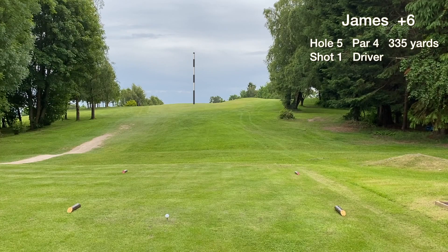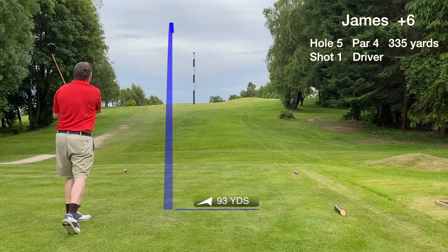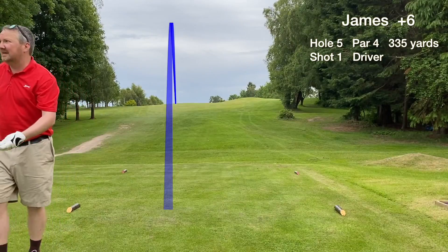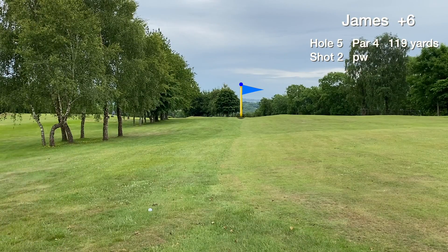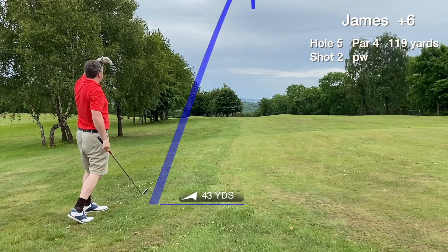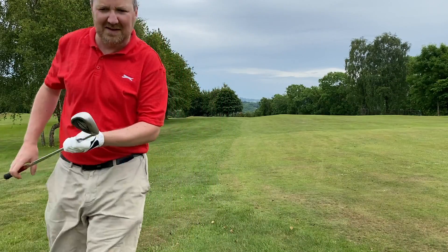Hole five is a short par four where you have to hit your drive over the brow of the hill, so you can't see where the tee shot ends. We hit a great shot with the driver — goes really straight, over 200 yards, and rolls off to the first cut on the left. It's 119, front edge is 106, downhill slightly from the rough — hitting the pitching wedge, clubbing down to protect against a flyer. I think that's short — hit it heavy.